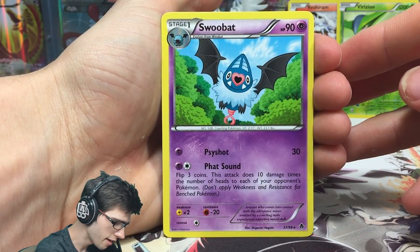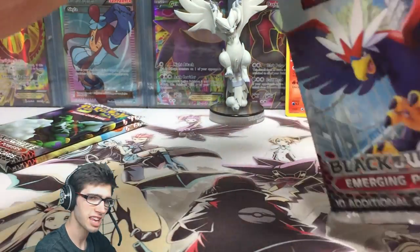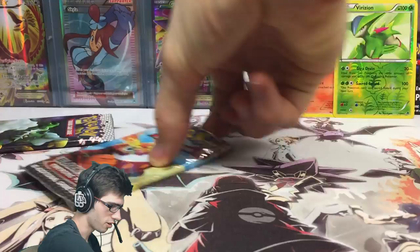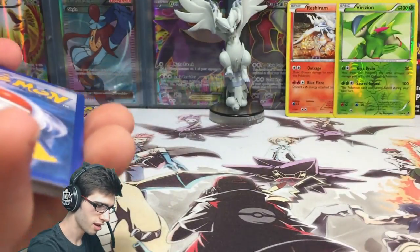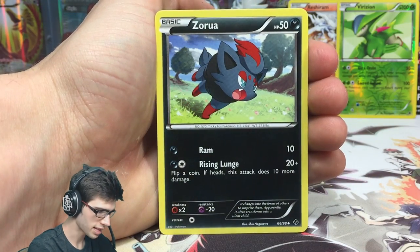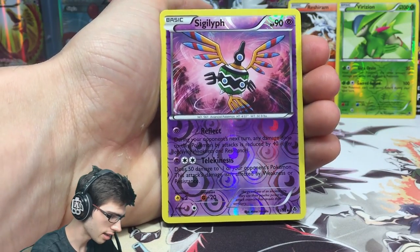Nothing too crazy there — we'll throw Virizion up the back. Swoobat's got 90 HP with Size Shot and Phat Sound — that's interesting. Next pack has the Braviary pack art — let me know in the comments what your favorite pack art is out of the four: Cobalion, Braviary, Tornadus, and Darmanitan. The code cards look pretty wild too — I love the colors on those. We've got Panpour, Swadloon, Klink, Ferroseed, Basculin, a Zaruda — I love that art — Crushing Hammer, and a Sigilyph uncommon with Reflect and Telekinesis.